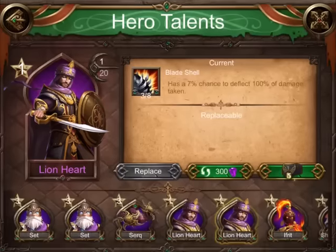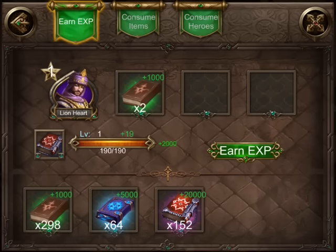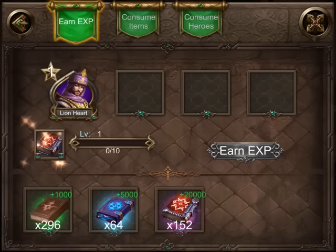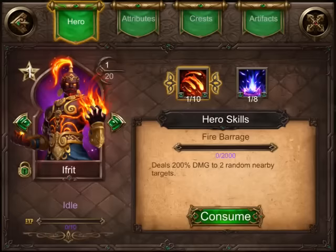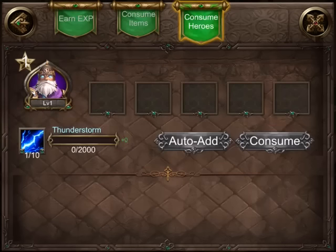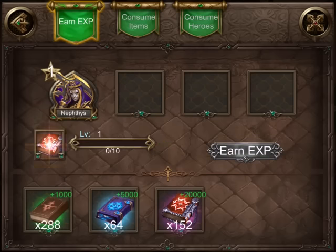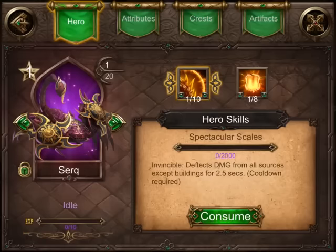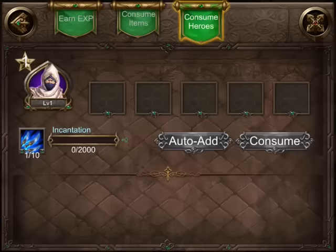Let's go ahead and upgrade them all to level 20. It's going to take 2 brown books each. Let's take the Eye Fruit up to 20, take the Shadestalker up, and the Set. Set's not a bad hero - I like the Set, especially when he gets some nice procs on HBM, can do some serious damage and possibly even win us the wave.